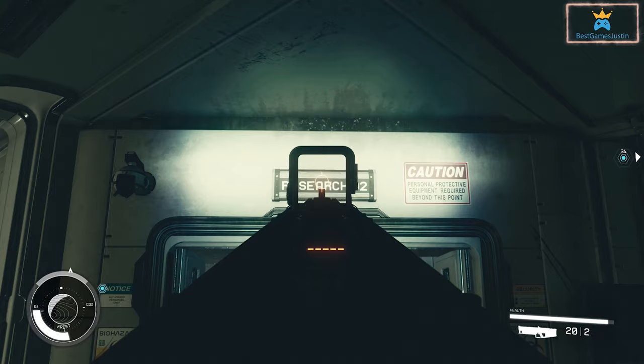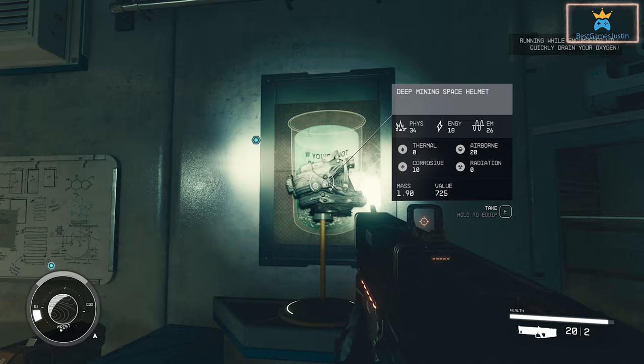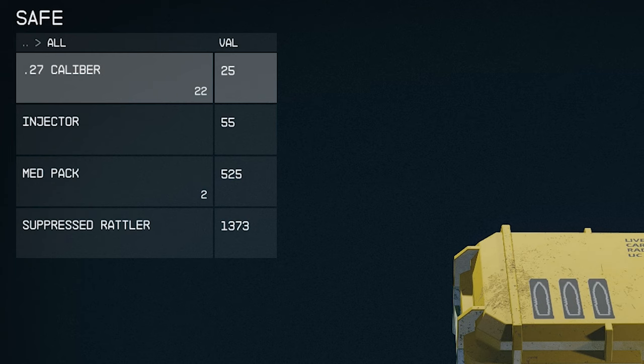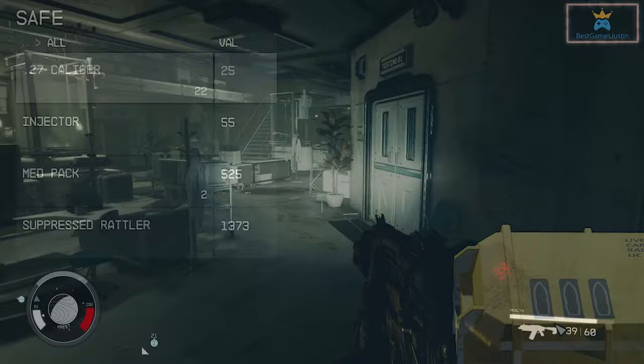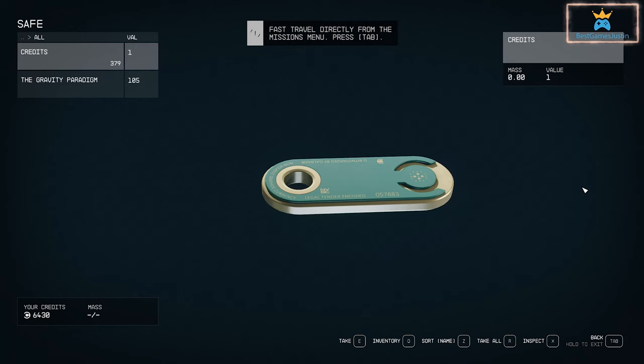In the Research Zero Two room in the office you have the Deep Mining Space Helmet and Ammo Case. In the storage room next to the office there is a safe — if you open it you'll find a suppressed Rattler, a Med Pack and other items. The Testing Zero One room also has a safe inside. You need two Digilocks for it and you will easily get 379 credits.